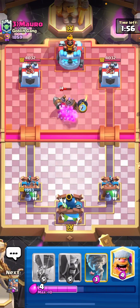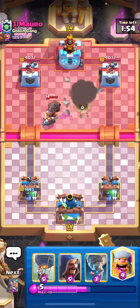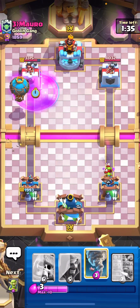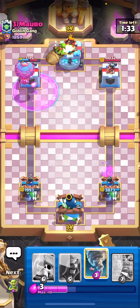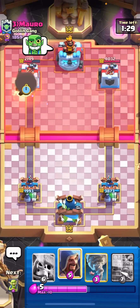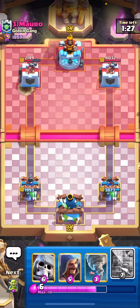He's back to mighty miner but it should be dead — run away last second. He'll cannon probably, but it will be a really late cannon. He actually rockets, but it's a late rocket, so we actually get a hit on the tower, which is really great.